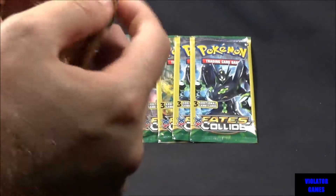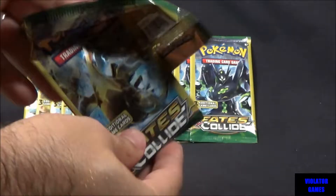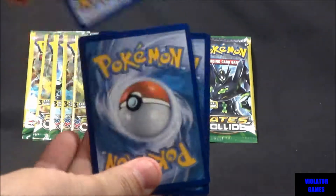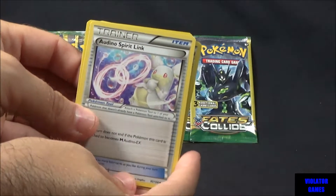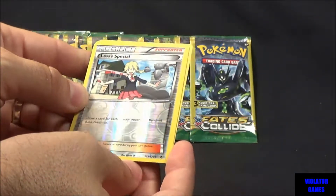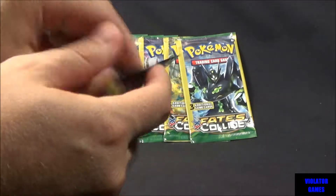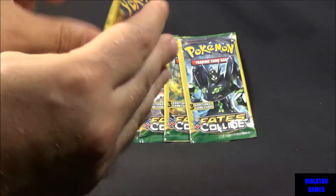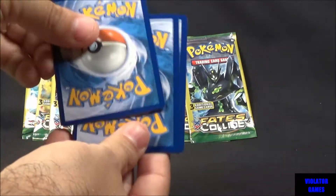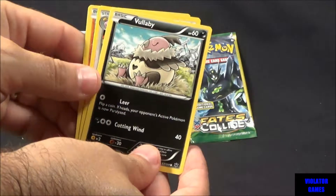Pack number three — there's no guarantee of getting any good cards, but you can get good cards in these. So we got a Trainer, a Volcanion, and a Last Special Trainer. This is a Reverse Holo, so that's not too bad. Pack number four: Loudred, a Larvitar, and a Volcanion.